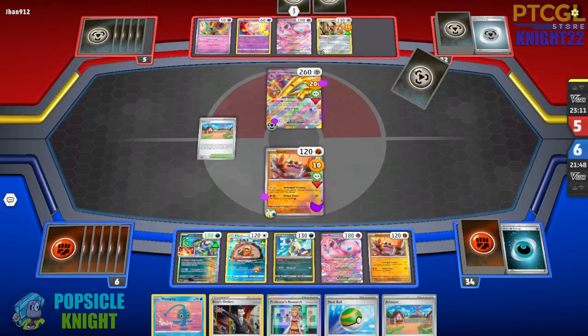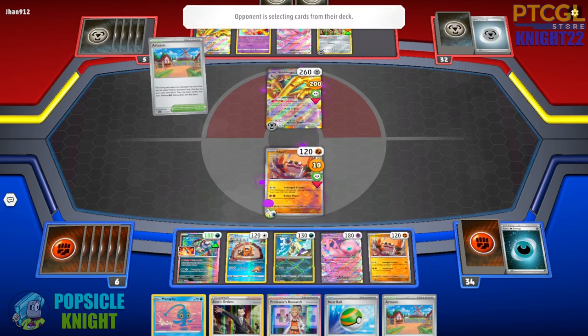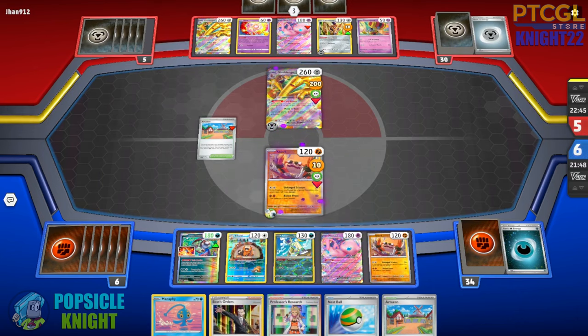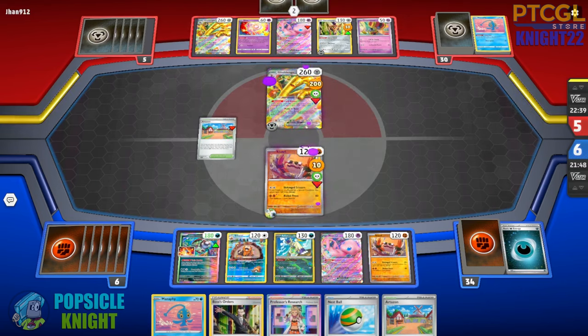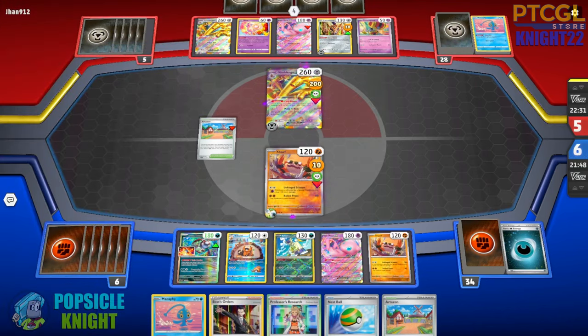There's another Goldengo — they're drawing a lot of cards. They're only taking one prize at a time, but they can hit for a lot of damage. With only two energies in the discard pile though, they're not getting enough energies with their energy retrieval. But it should be enough to knock out our Kloff. Finding our Double Turbo Energies always seems to be the challenge.